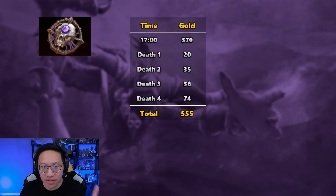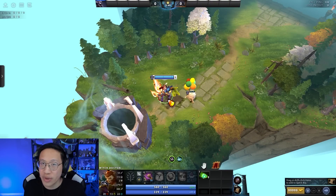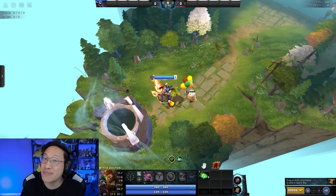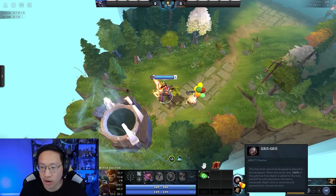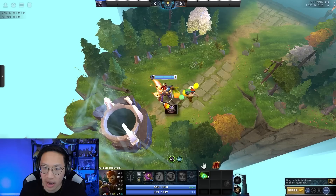A couple examples: let's say you're going to consume it at 17 minutes — it would have generated 370 gold by then. If you died four times throughout the game, with some reasonable death costs for that timeframe, you'd get around 555 gold total. If you wanted to hang onto it until 30 minutes, it would have generated 630 gold. If you died eight times, depending on when you died, you could get 1,440 gold from the Grigri. So why not hold it until it's worth thousands and just buy an Aghanim's straight up?